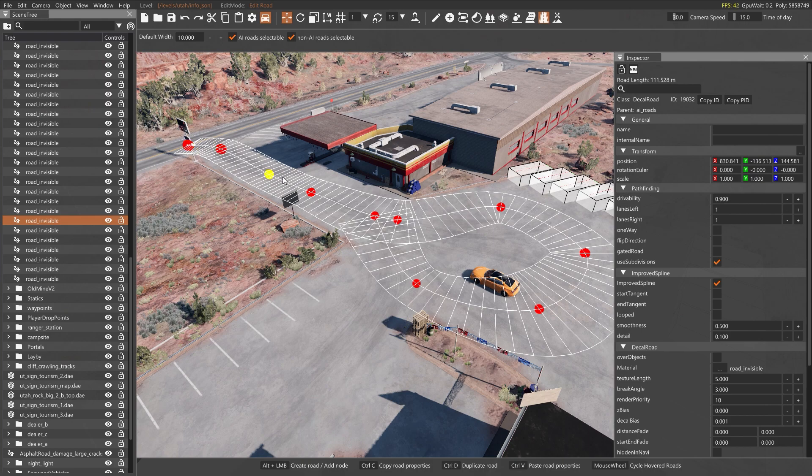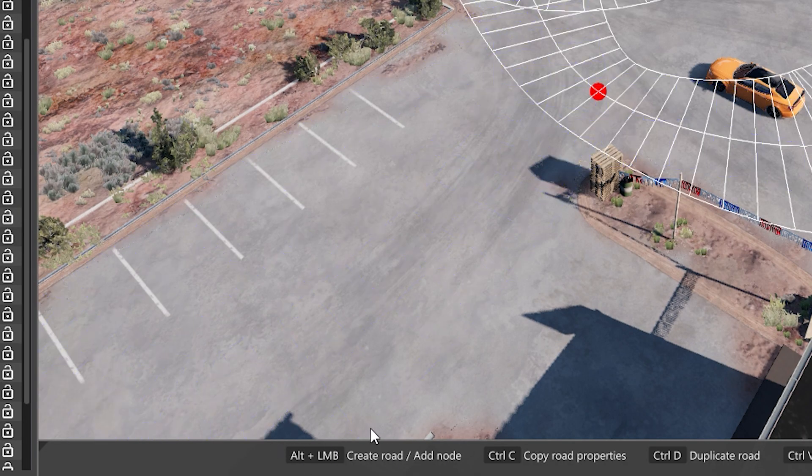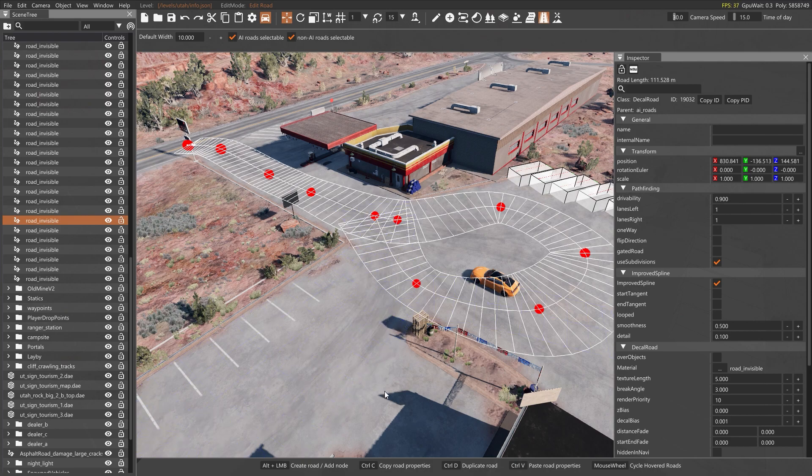The little red dots are nodes. And then you have these little hash marks going in between — those are subdivisions, or sections. Essentially what that does is it allows you some granularity as you are curving your roads around. You'll notice that down at the bottom there's an option that says alt + left mouse button is how you create a road or add a node to an existing road. I'm not going to get into that today.